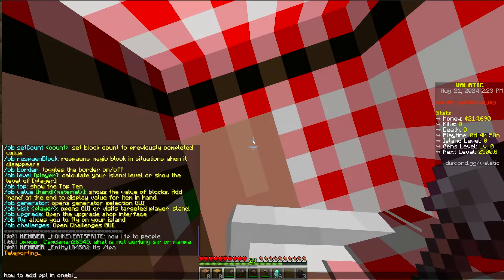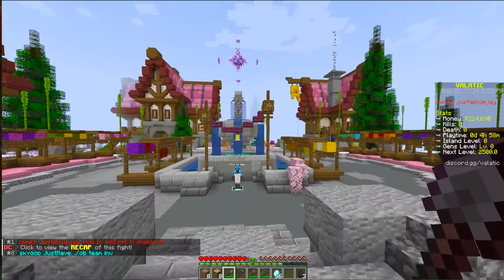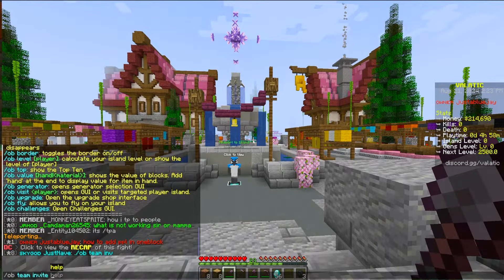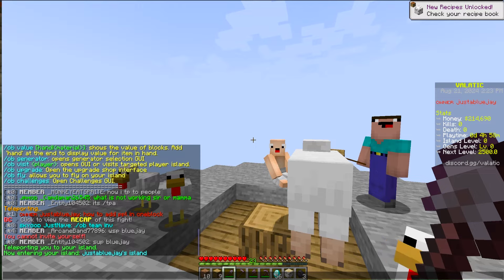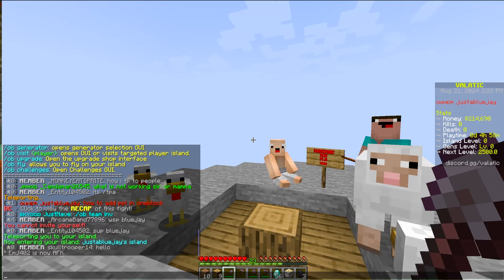You can do /ob help to get a full list of commands. To add people to your island, you can also ask chat — it's a good way to learn. The command is /ob team invite and then the username, just like that.